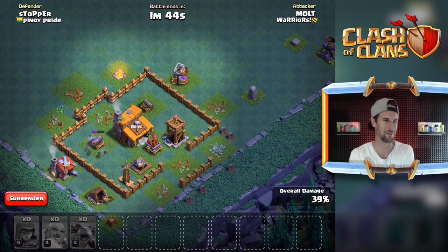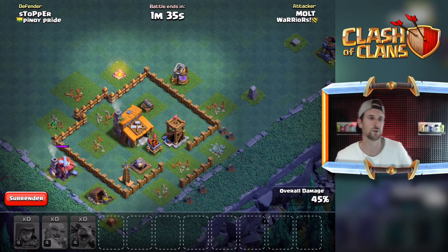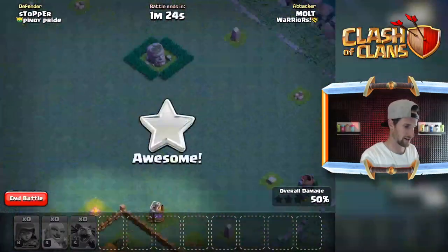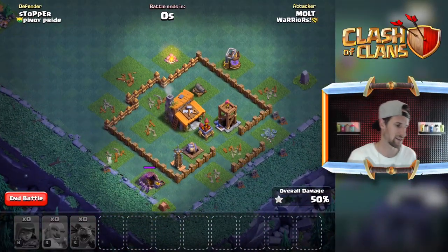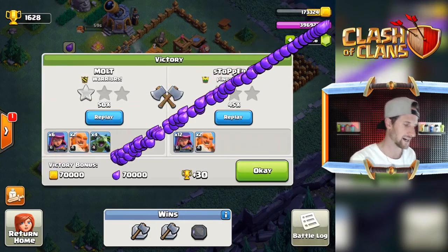Sometimes I just rush my deployment — don't learn from me. I'm not gonna teach you anything I do. I do like building bases though, so hopefully we can get a good base design built. The beta minion is gonna get taken out right there by the Tesla — there's no way that's gonna be a victory. Is it gonna be a victory? How the heck was that a victory?